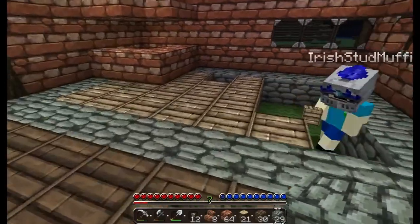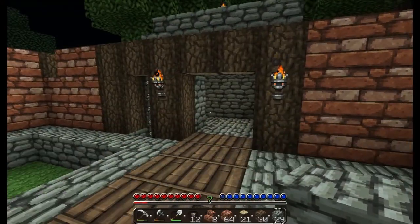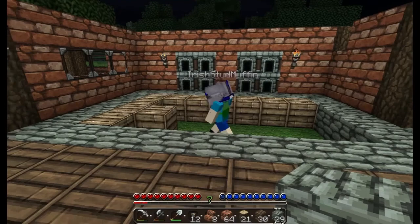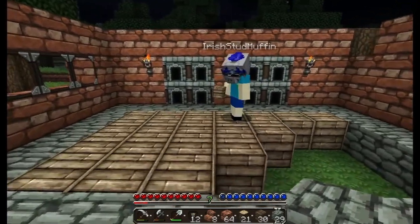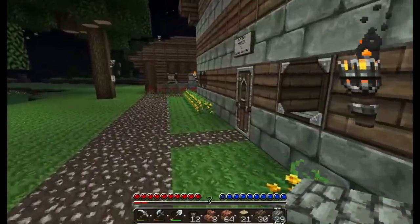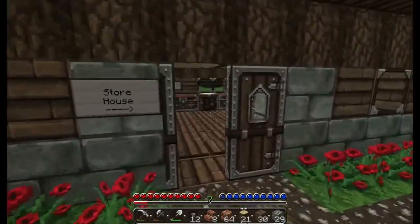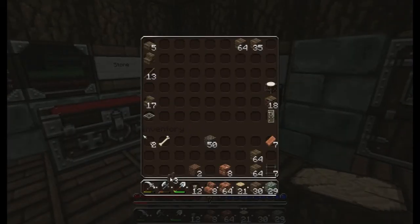I'm getting a bit of frame rate drop, it's weird. Yeah, that's looking nice. I'll go and make some fences — I think we have a few, yeah, we might have some. Well that looks kind of cool. See how organized we are, see all the different things.